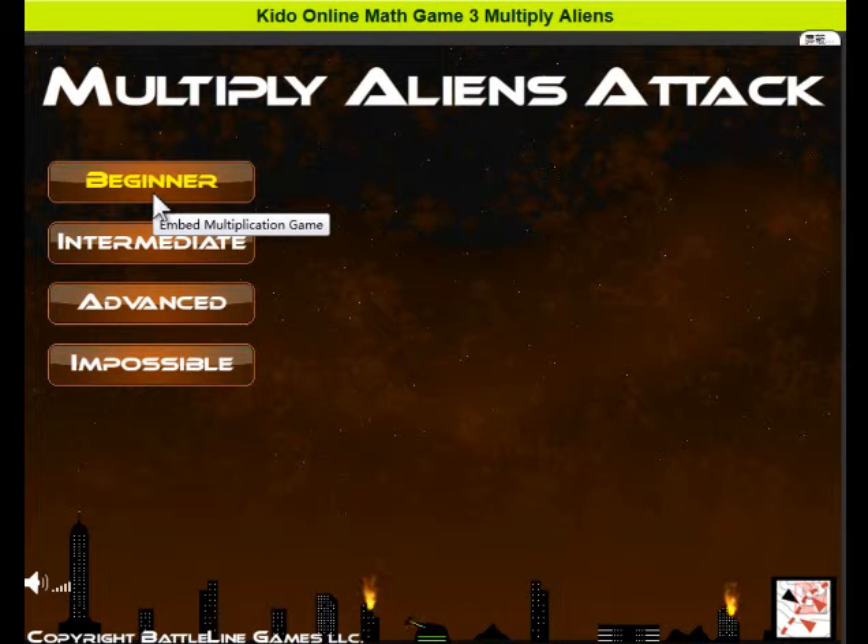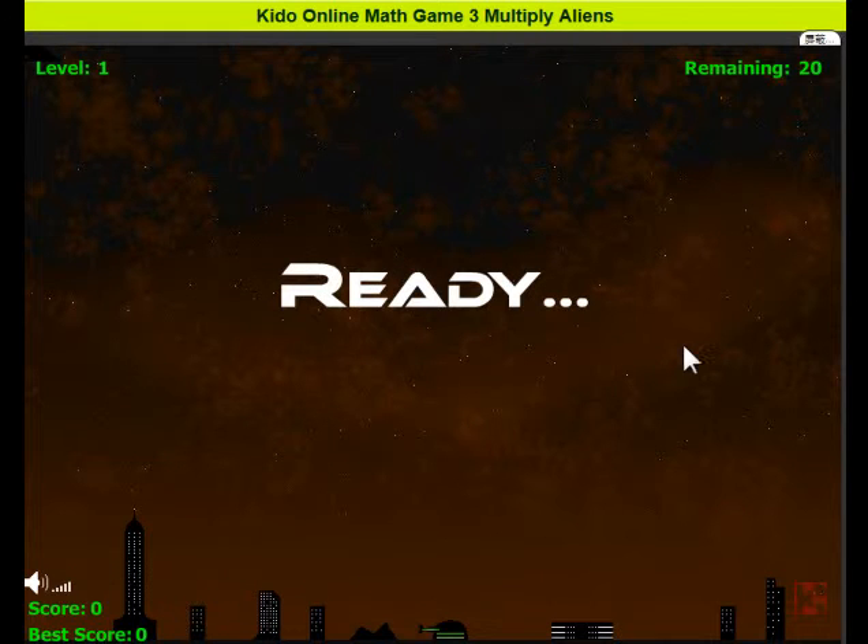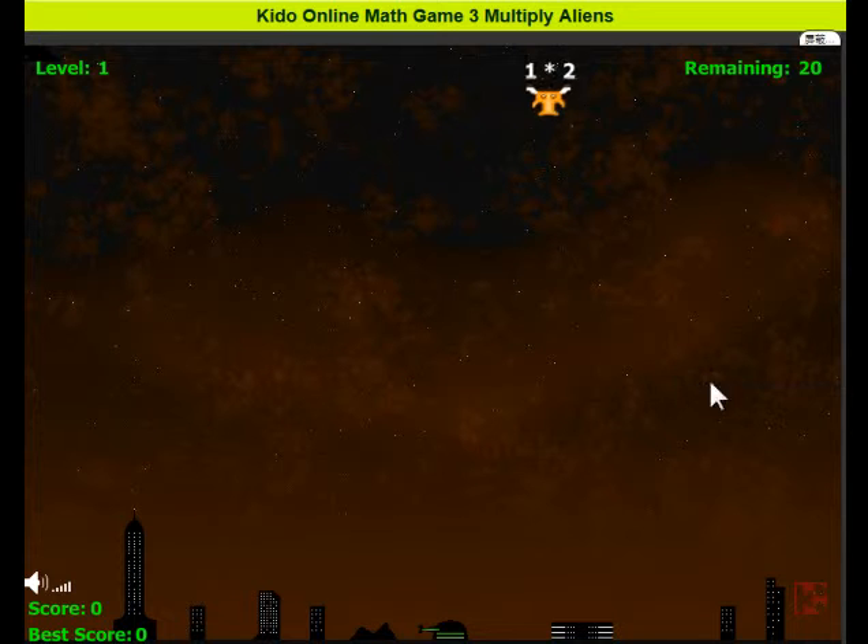I start with the beginners. It is a very easy game. Just press the button, the aliens are coming down, and then give the calculation to shoot it down — 2 by 2 is 4. You may either use the numerical keypad or the keyboard at the top of the keyboard.